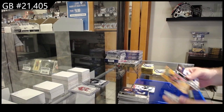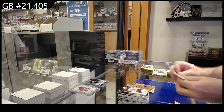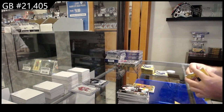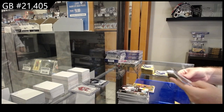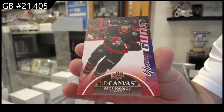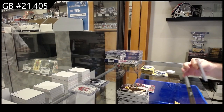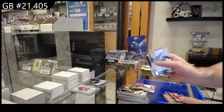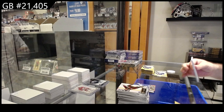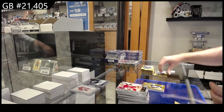A lot of Young Guns in this box. Devils orange of Jerry Seidel for the Oilers. Base Young Guns canvas Sokolov for the Ottawa Senators, canvas Young Guns Sokolov. Canvas of Spezza for the Maple Leafs.